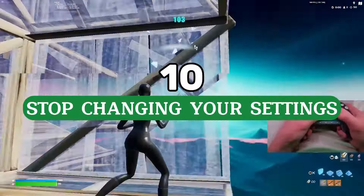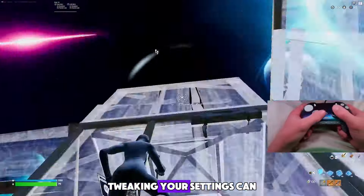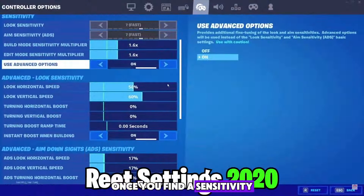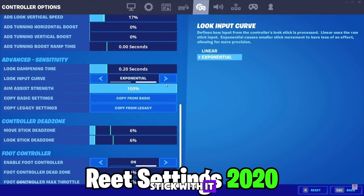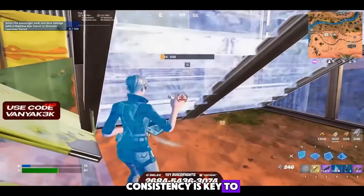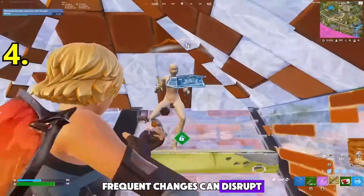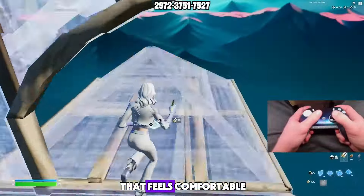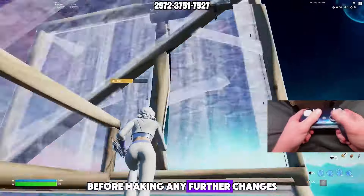Tip number ten: stop changing your settings. Constantly tweaking your settings can hinder your progress and affect your performance. Once you find a sensitivity, keybind, or graphical setting that works for you, stick with it. Consistency is key to developing muscle memory and adapting to your setup. Frequent changes can disrupt your gameplay and delay improvement. Settle on a configuration that feels comfortable and effective, and give yourself time to adjust before making any further changes.